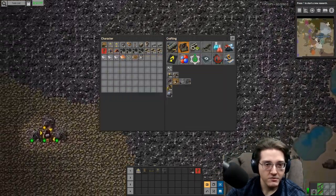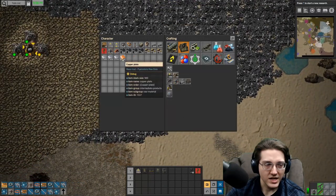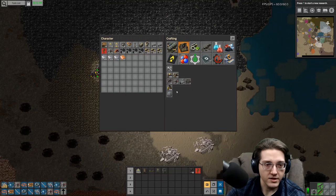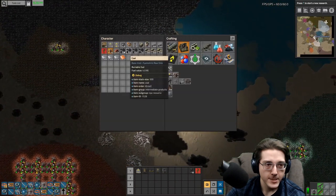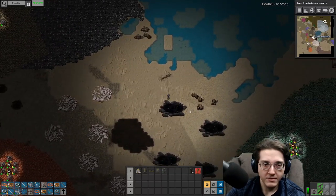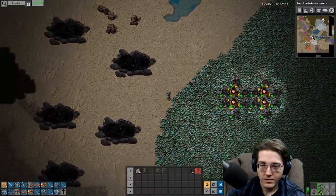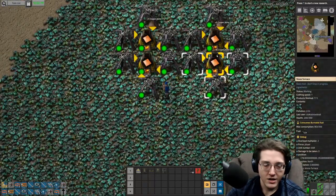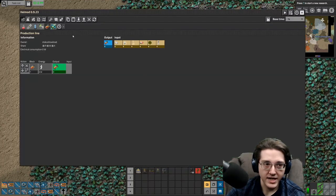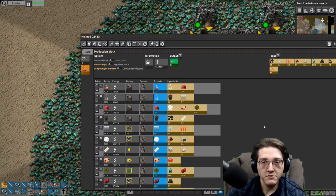There are a ton of recipes added, a ton of text added, and I'll talk about how science has massively changed — there's a new resource to collect, a whole bunch of complexity added with being able to handle the alien life. I also have to make new tutorials for the sciences, and I'm limited by copper right now — of course I am.